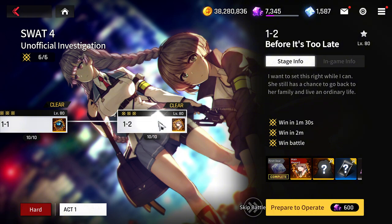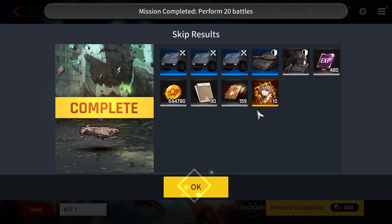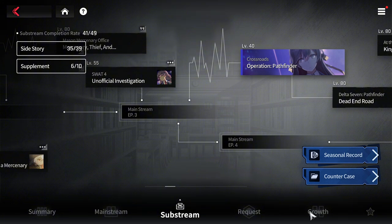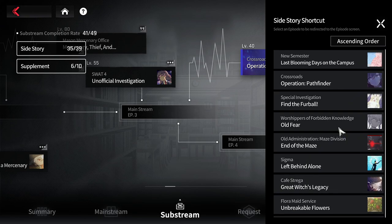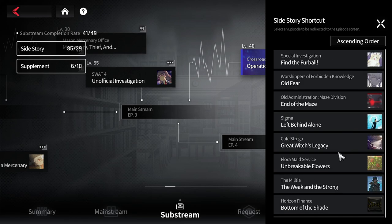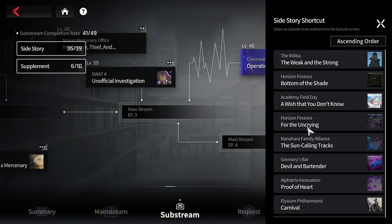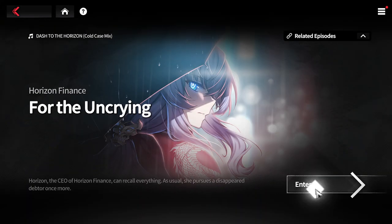Each replenish costs about 80 quartz, and you can keep getting fragments. So you can get about 30 from the Unofficial Investigation. This replenishes every day so you can steadily collect extra copies. The second mission where you can get another set of Kang copies is the Un Crying.